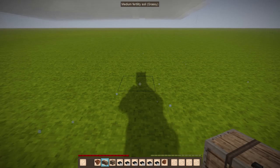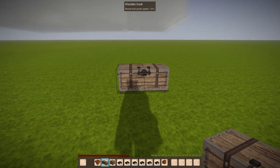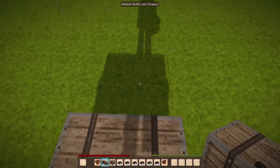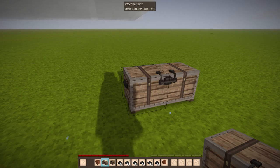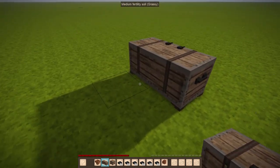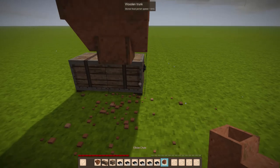I like going with trunks — you can do it with crates or chests — but I like trunks because they've got more storage. If you are going to do this with trunks, just bear in mind that the side you want to access is the left side. It does not register anything on the right side. I usually have a hopper just to help things out as far as placing my elbow chutes.